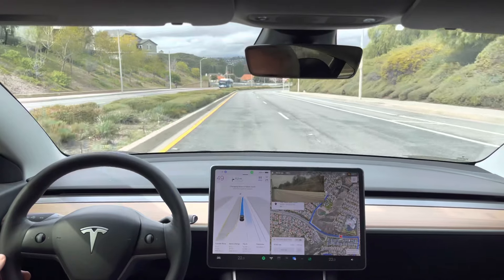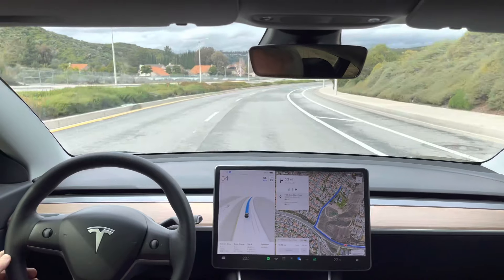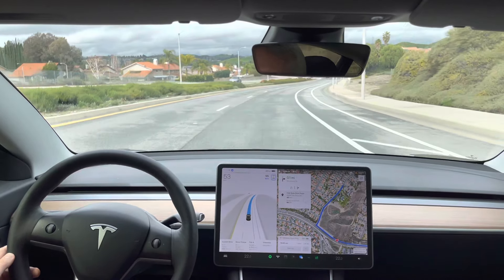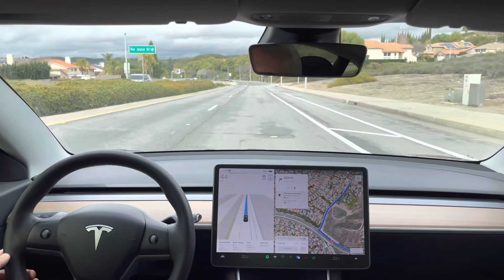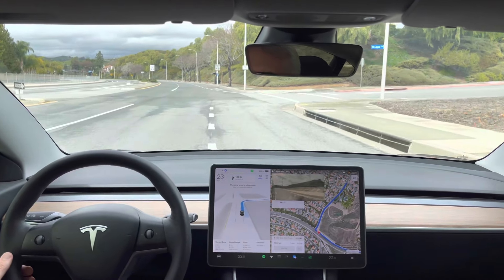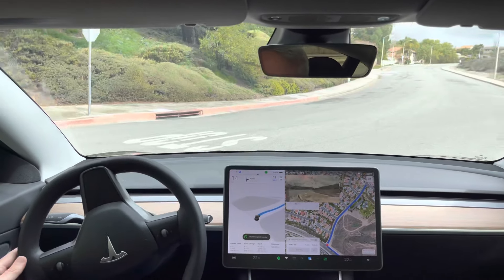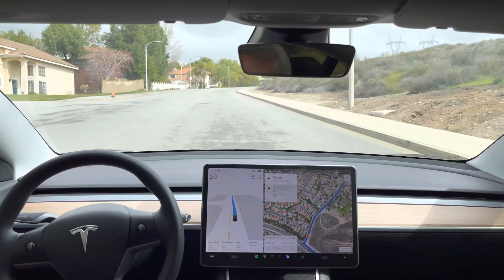It should be moving itself over — there it goes. Now it never likes getting in this right turn lane, which is also a bike lane. Turn right onto Via Joyce Drive — still having trouble, but there it goes. Right turn, perfect. So there we go — FSD Beta 11.3.1 on test loop 2.